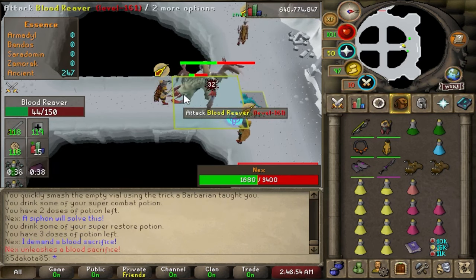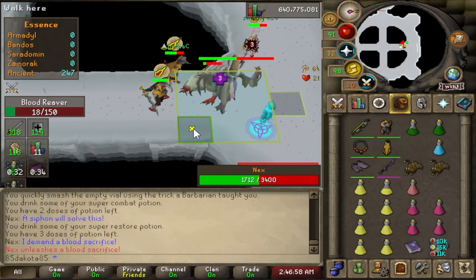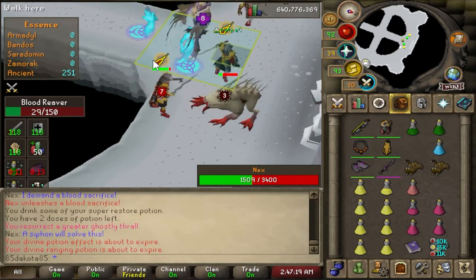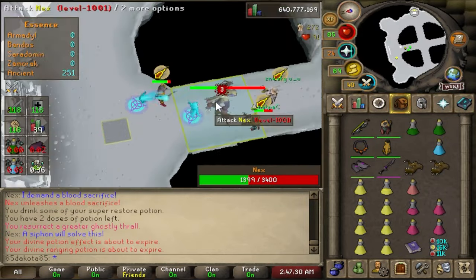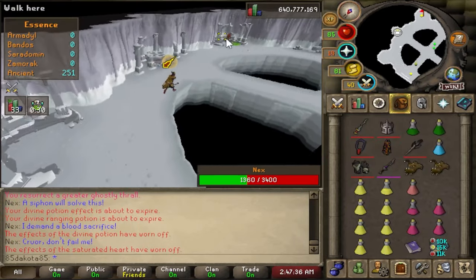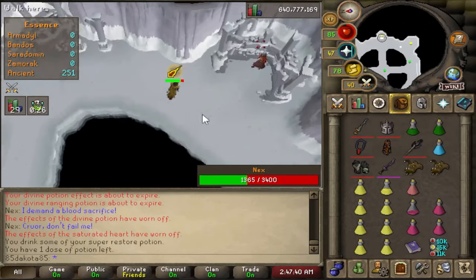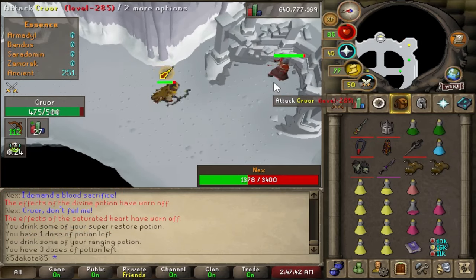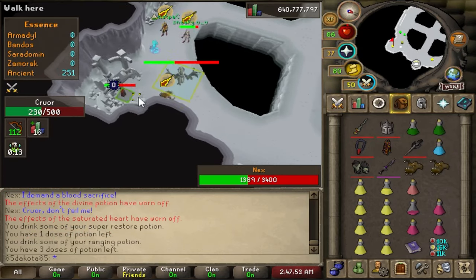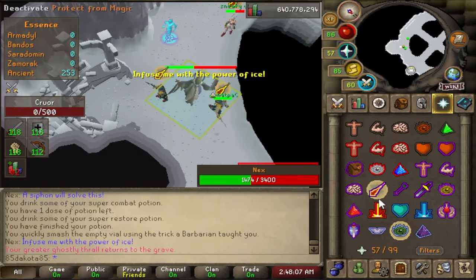She keeps alternating special attacks — she'll say 'I demand a blood sacrifice,' somebody runs away to stay out of it, and then in five attacks she'll say 'a siphon will solve this' and spawn those Blood Reavers back in, until we get her down to 1,360 health. At 1,360 she will shout 'Kruor, don't fail me' — it's time to go kill Kruor. Again, we're just going to range this bodyguard and she can still use all the special attacks she was just using, so in a few attacks she may spawn some more Blood Reavers. At this point, since we're almost done with this phase anyway, when she spawns those Blood Reavers we could really just ignore them. Once Kruor goes down, we are now in the ice phase.